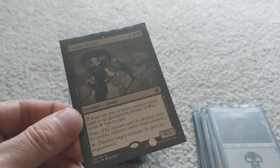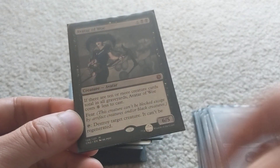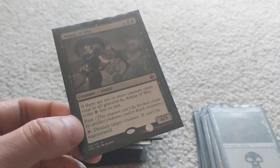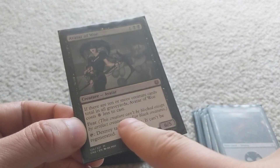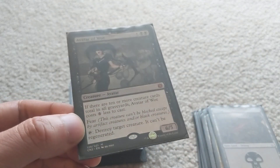Avatar of Woe is another creature I can reanimate — a 6/5. The power-reducing condition of 10 or more creatures in graveyards doesn't matter too much, but it has fear, meaning it can only be blocked by artifact creatures or black creatures. Then you can tap it to destroy target creature — that's a really powerful ability.